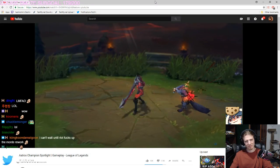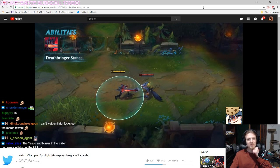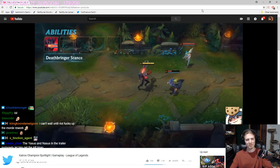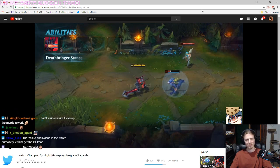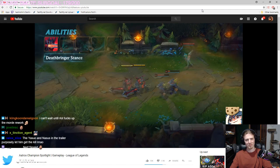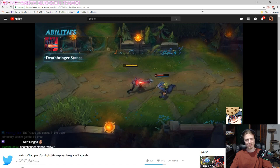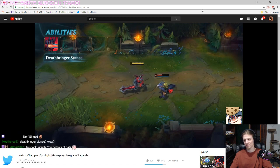Aatrox's passive is Deathbringer Stance. The next basic attack has increased range and damages the target for a percentage of their maximum health. This attack also reduces all healing and shielding on the target for a few seconds. Deathbringer Stance's cooldown is slightly reduced whenever Aatrox activates an ability, and additionally when he lands the edge of his Q, the Darkened Blade, on a champion.